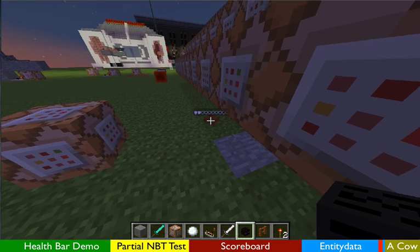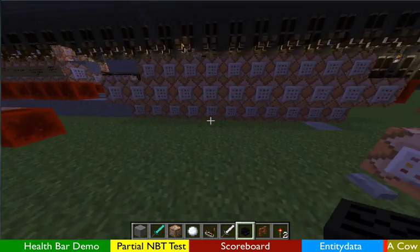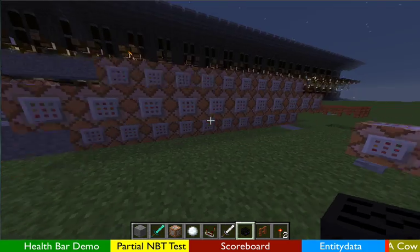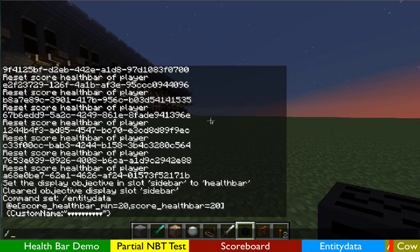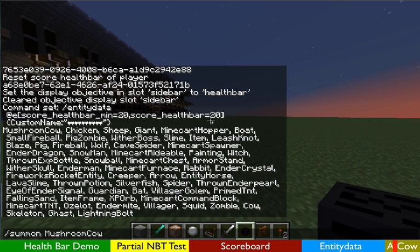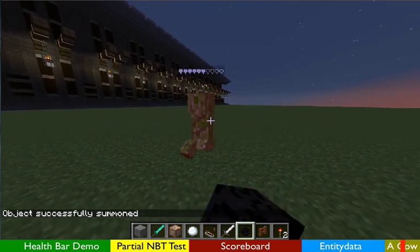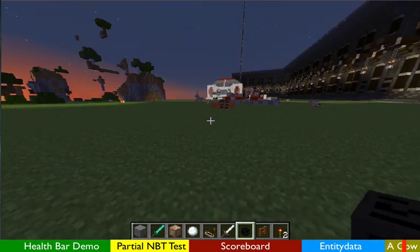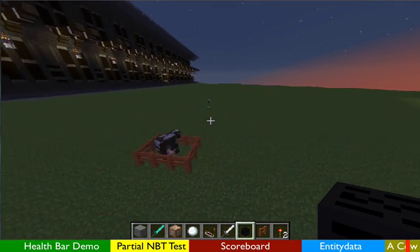If I hit the zombie over and over — there we go — you'll see it suffocating and the health going down. So as you can see, this is a very straightforward and basic contraption. What's wonderful about it is that it works on any new entity you spawn in. If I summon a creeper, you'll see it's got 20 immediately. Anything I summon in will immediately get these hearts attached. You can just leave this running and that's it — no need to fiddle at all or do special summonings.